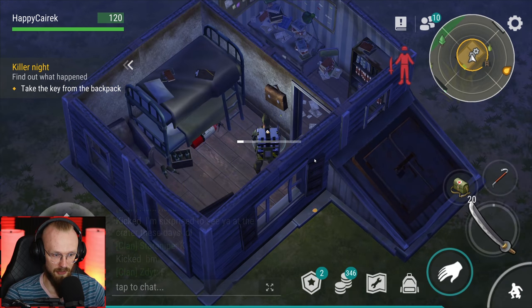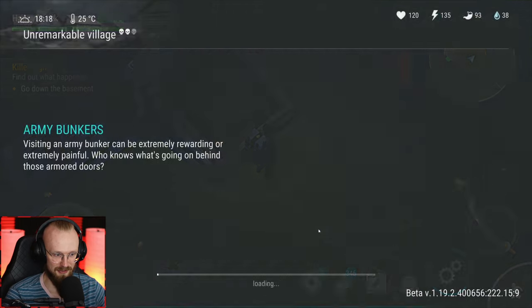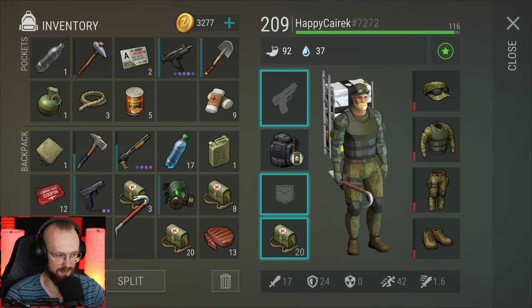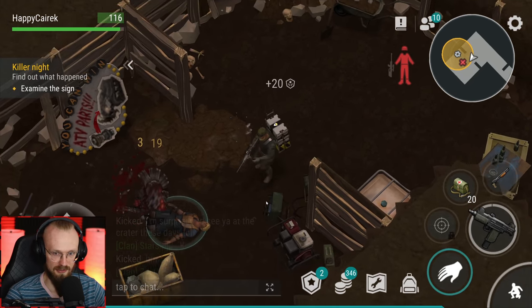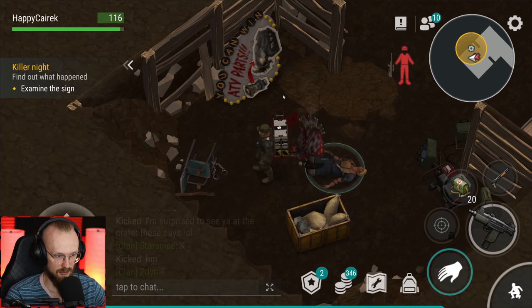Take the key from the backpack. Where's the backpack? There's some sort of a briefcase - let's get the key. Let's go to the basement - we have to find the cook, and we'll find Walter White there definitely. Let's deal with the crawler. Let's get a gun and another gun. The cook is dead - there's a wild turkey. Let's deal with that wild turkey and check the guy. We've gotten some caps and some armor. You can win ATV parts here.